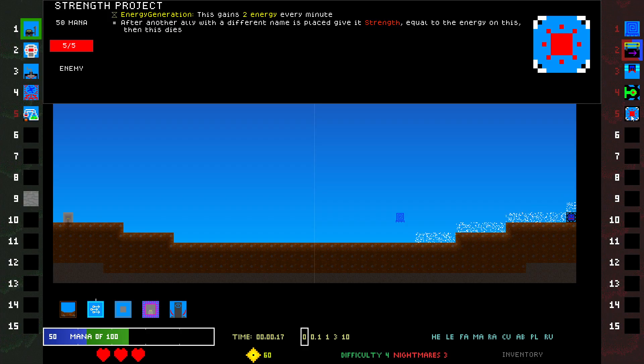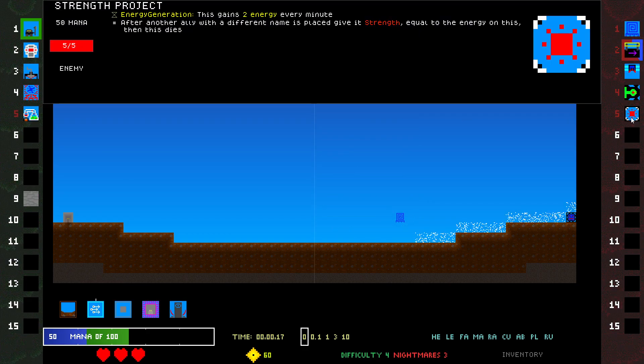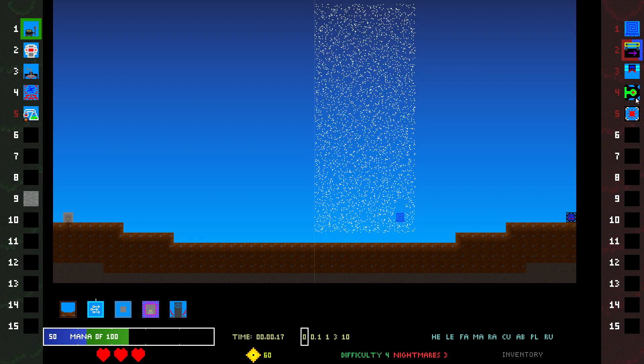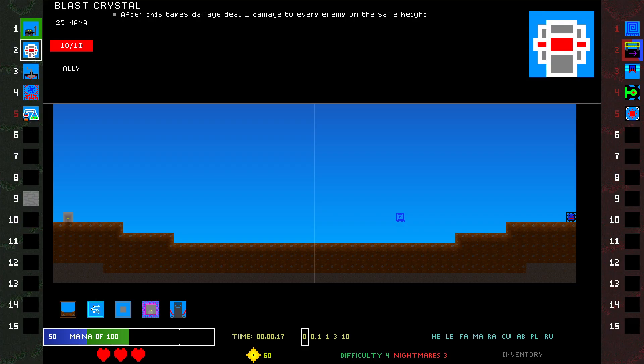Wait — after another ally with a different name is placed, give it strength equal to the energy on this, then this dies. Well, I guess that's just going to go onto a Water Portal. Chaotic Drone is a pain, the water could be a pain, Blast Crystal's pretty good.